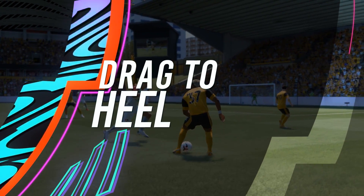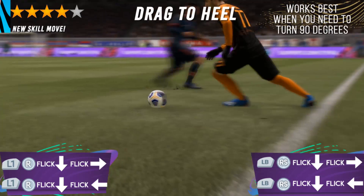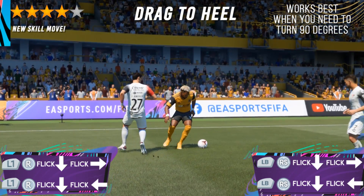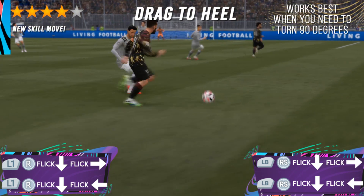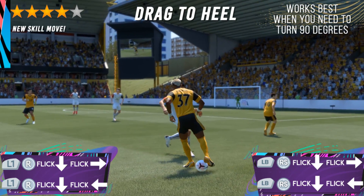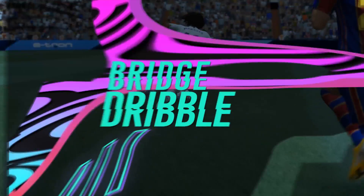The Drag to Heel. This is a skill move that Cristiano Ronaldo performed when he was losing balance in a La Liga match back in 2018. This skill move is really fast and is extremely effective when you're changing direction. The Drag to Heel is a 4 star skill move and is essentially the new drag back but faster and better. It's effective all over the pitch and generally used when you have to turn your direction 90 degrees all of a sudden. To perform it, hold the L1/LB button and then flick your right stick back and then right or left of the player.